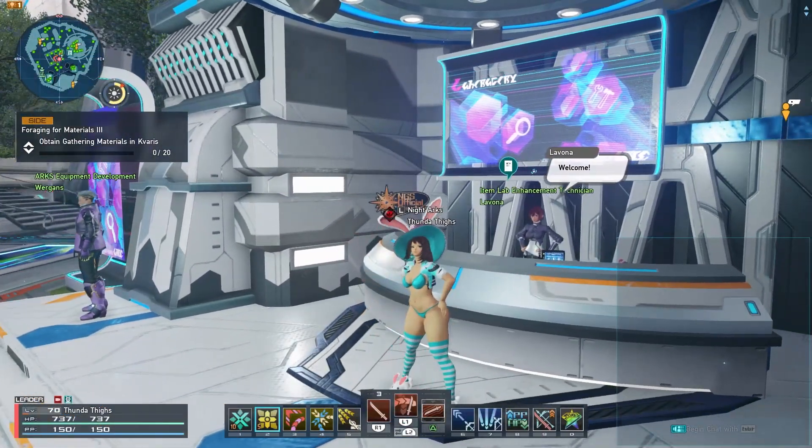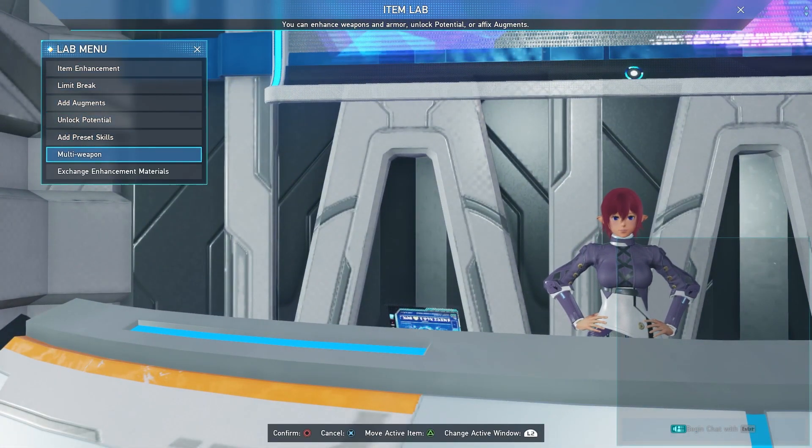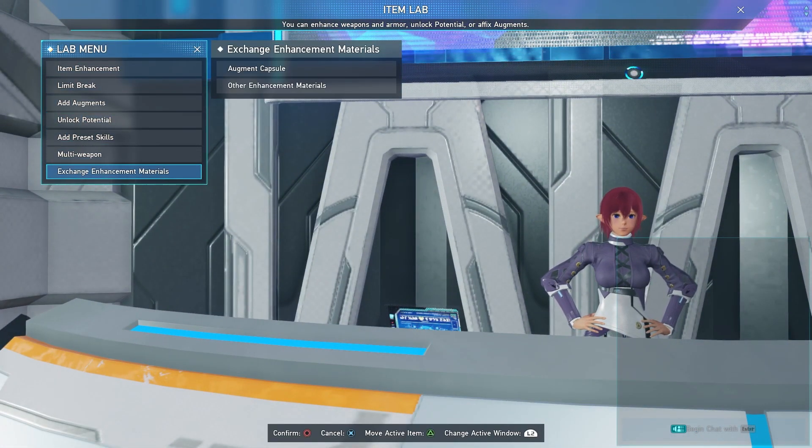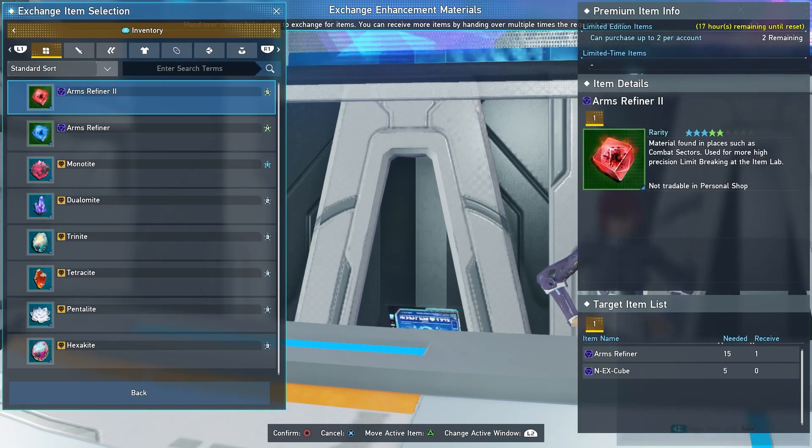Another trade to mention is at the item lab technician. If you go to the item lab and go down to the very bottom, there's an option for extreme enhancement materials. Under other enhancement materials, you have an option for Arms Refiner 2. You want to trade in for your Arms Refiner 2 — you can only trade in for two of these a week, and these help you to plus 60 your weapons and armor, which is extremely important at end game.